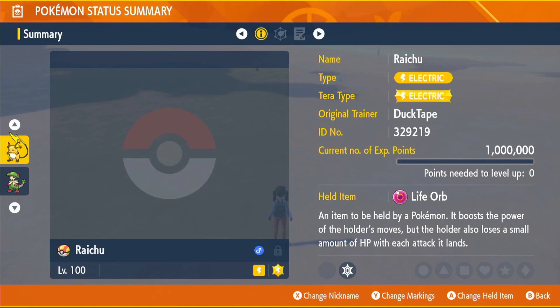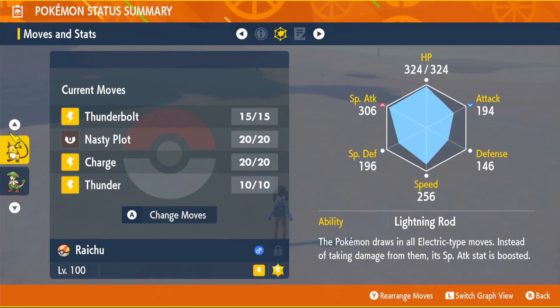Don't forget to change your held item on Raichu back to the Life Orb. And now we're fully set to go one-shot some raids. But before we do that, I just want to say we've got a Discord — it's so much fun over there. Everyone's super friendly and everyone's welcome. Just come on over, say hello. It'd be amazing to have you guys there. I'm going to put a link in the description, so just hop down in the description and join if you want. Let's get on to some raids.